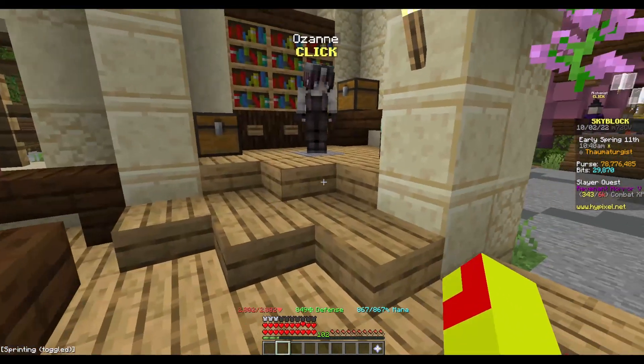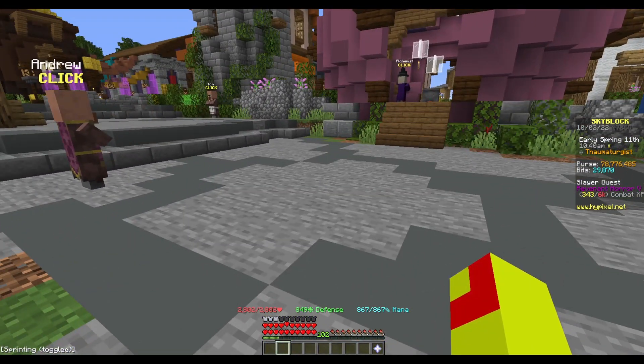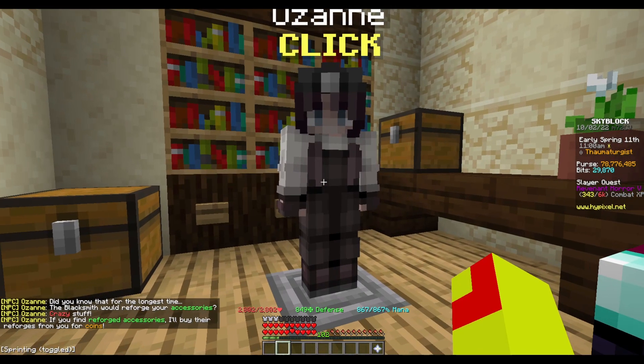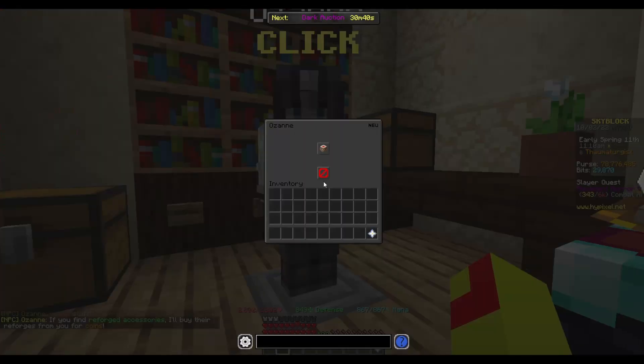I'm going to show you a method that I used when this came out. In one week, without exaggerating, I've made about 500 million coins. This right here — her name is Ozane. Ozane will buy reforges off of old accessories and give you coins.